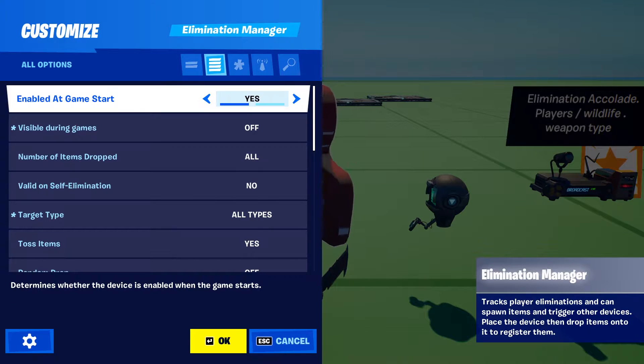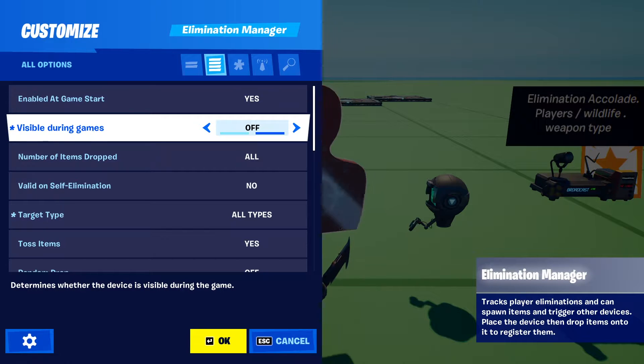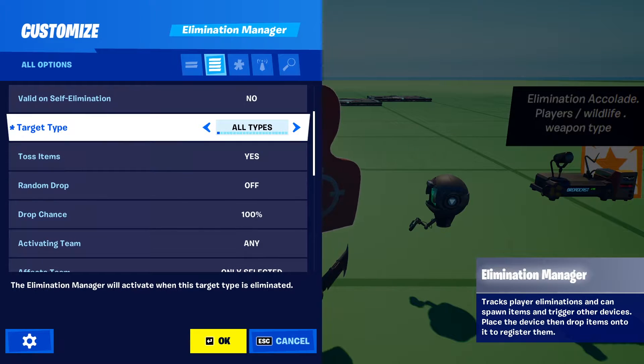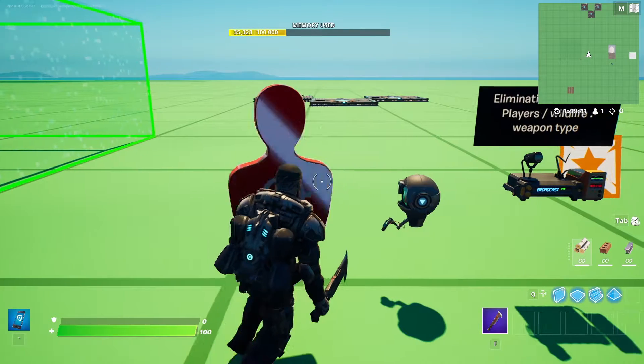On the elimination manager: enabled at game start. If you're hiding it somewhere on your map, it doesn't matter whether you set it to visible or not. Number of items dropped - you can actually add items to the elimination manager like gold and consumables, so that when you shoot a target that target can drop those items. Target type is set to all types - you can set that to players only, all creatures, sentries, fiends, etc. And on elimination, transmit on channel 10.